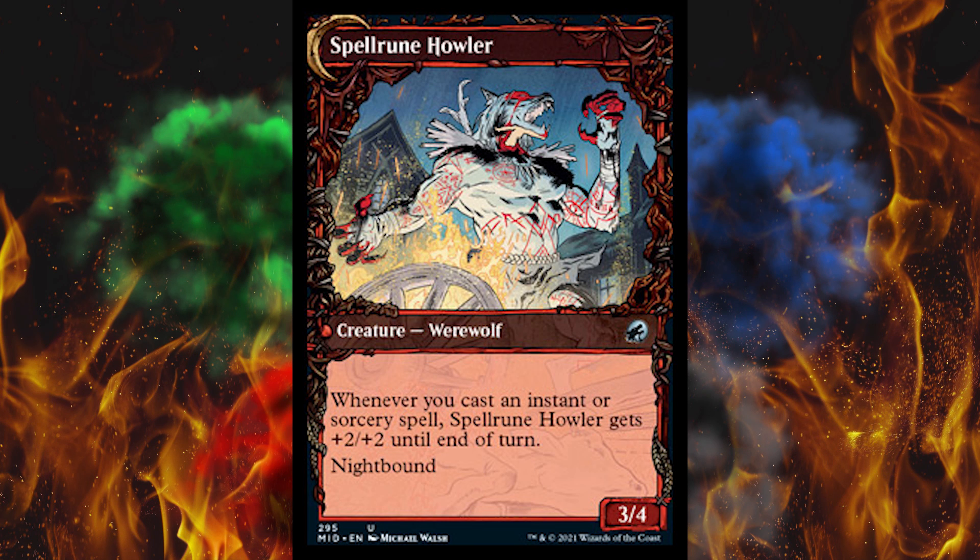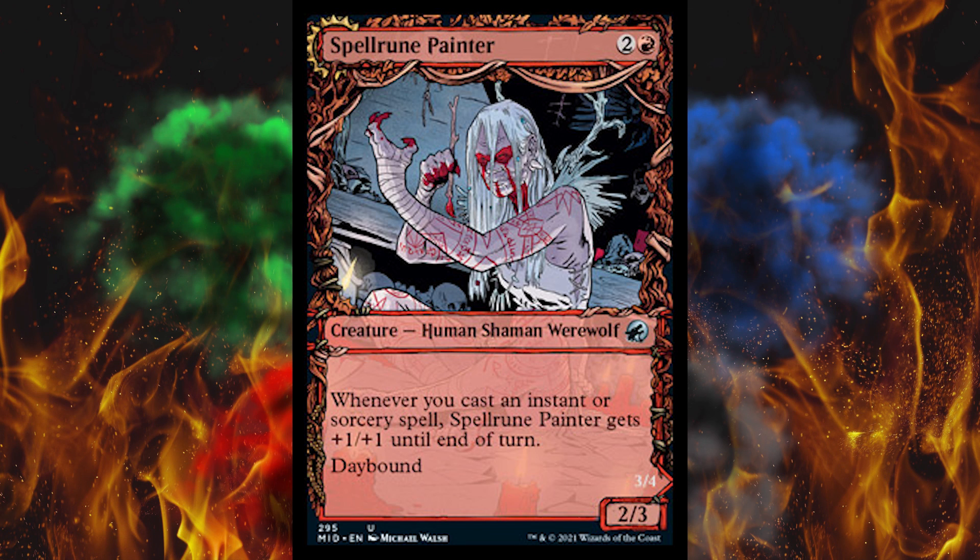Next up, Spell Rune Howler — a 3-4 werewolf in the fancy frame. On the front side, Spell Rune Painter: whenever you cast an instant or sorcery spell, it gets plus 1, plus 1 — basically prowess. On the back side, Spell Rune Howler: whenever you cast an instant or sorcery spell, it gets plus 2, plus 2 until end of turn — literally double prowess. You guys don't even understand how dangerous that is. You cast a boost spell, right off the bat he gets plus 2 plus 2, then you boost the creature, probably give it trample, probably double its power. These werewolves are looking pretty nuts.